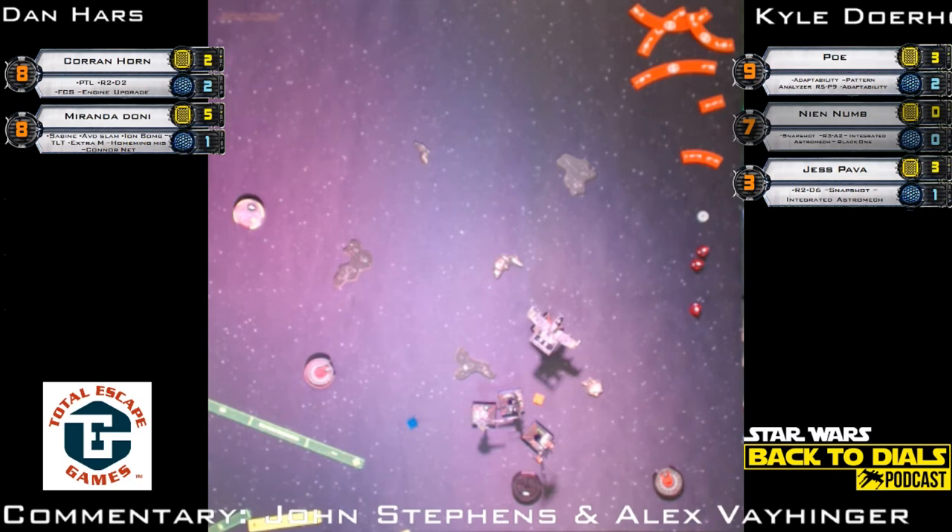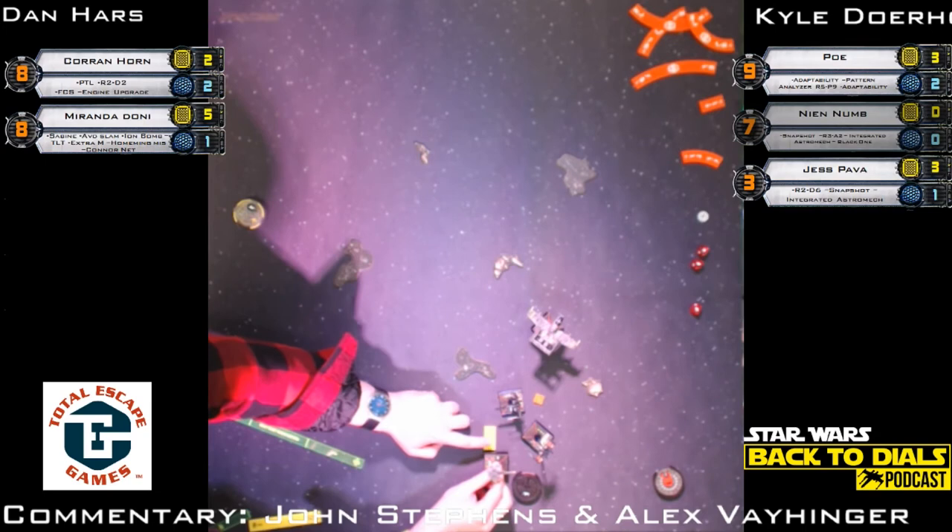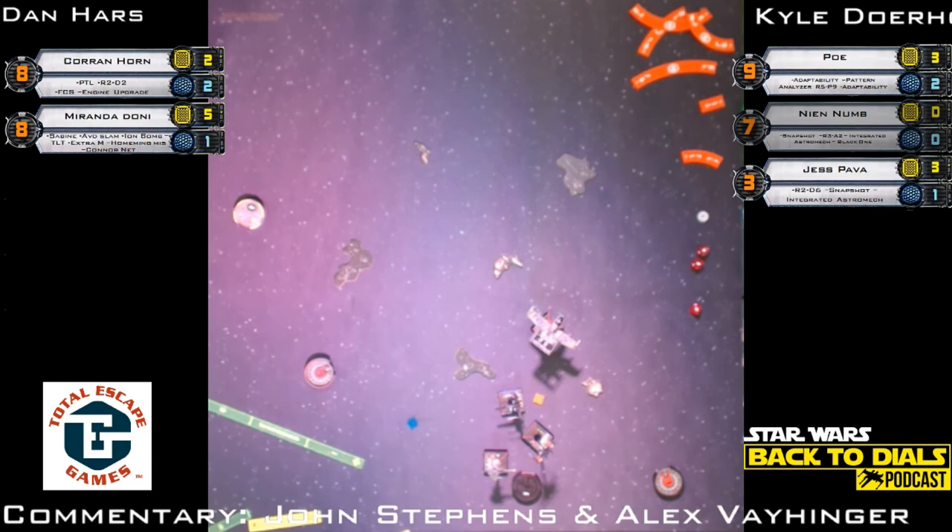Dan is still debating actions. It would be nice to barrel roll out of arc — and here comes the barrel roll — that gets out of Jess's arc. We haven't had Poe move yet. He also took himself out of Jess's arc — he might not want to do that because Miranda's TLT shots have not pushed damage through Jess. Miranda's TLTs didn't even finish Nien Nunb — but he's there and I'm in the booth, so what do I know.